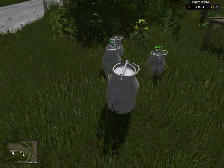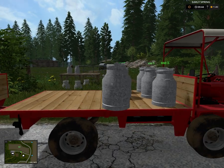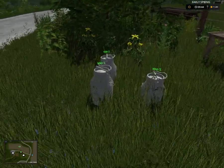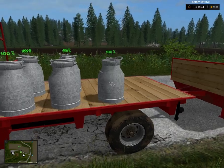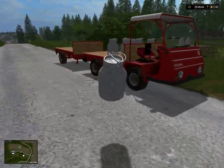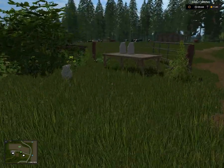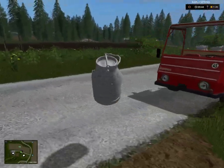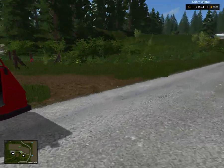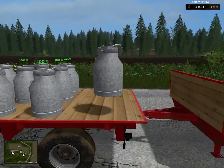We'll take the next ones - these ones, this one, then a couple more. We could either bring these down and put them, sell them at the dairy operation, or do what I'm going to do with them.